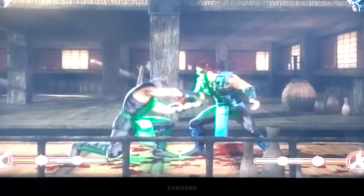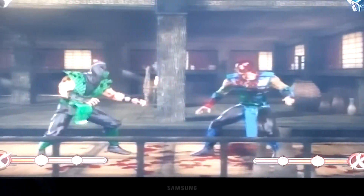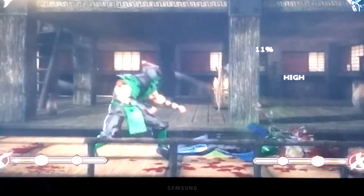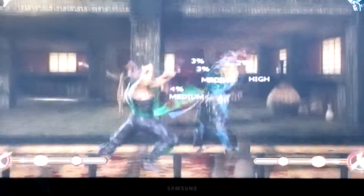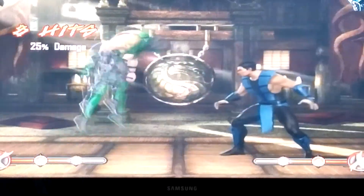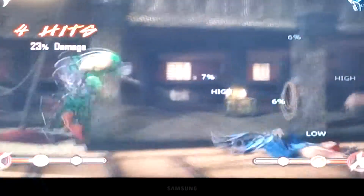Instead of just the normal fastball, you want to do the enhanced fastball. So it's backpack A-RT — so it looks like that. But as you're clicking on A, you want to click on RT at the same time. And remember, this is a wall combo.